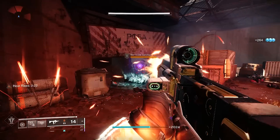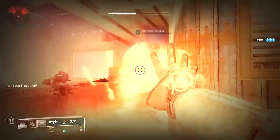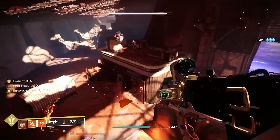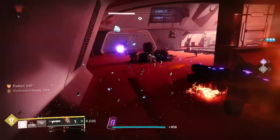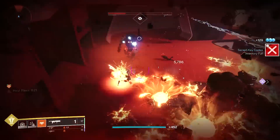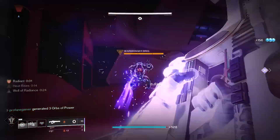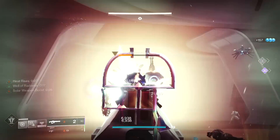Sun Bracers also gives you a very unique combination triggered after defeating an enemy with your charged melee. After this is achieved, you'll receive a buff called Sun Bracers Ready, which lasts for 5 seconds. During that 5-second window, you'll be able to spam Solar Grenades as fast as you can with unlimited recharge, equating to between 5 and 6 total Solar Grenades on the battlefield for double their normal duration — giving Solar Warlocks an amazing opportunity to dish out huge DPS or evaporate anything in your way.